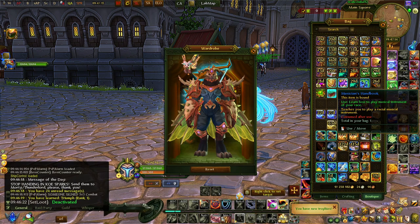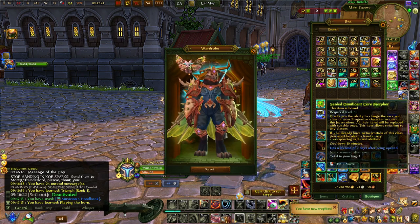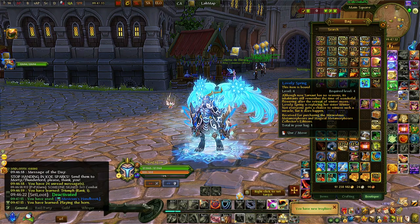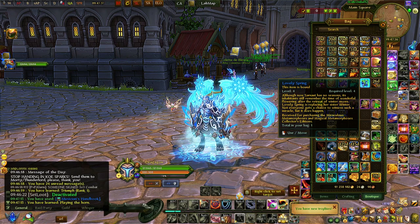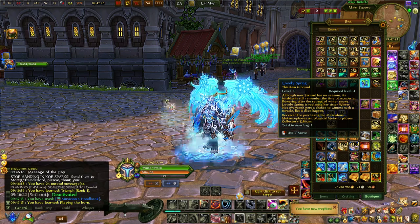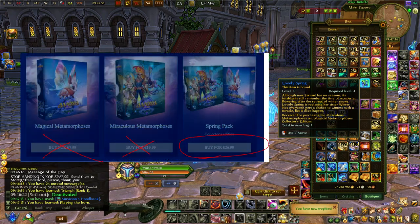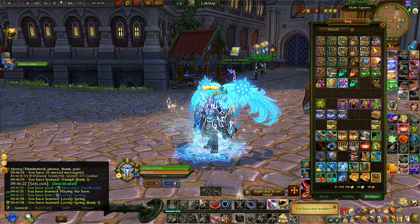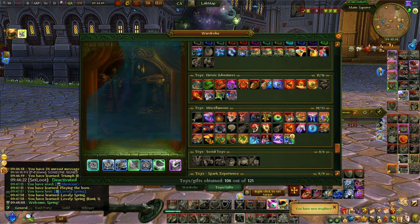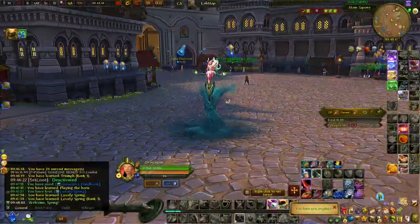Next up is a sealed Omnificent Corn Morpher, which lets you change your class to any class for seven days without losing anything — quite helpful for testing new things. Then we have the toy, Lovely Spring. The description says that although Saunard has no seasons, its inhabitants still remember the time of wonderful flowering. You need to have purchased both collector's editions at once to receive it. It's a toggle in your wardrobe that transforms you into this form and lets you move around.